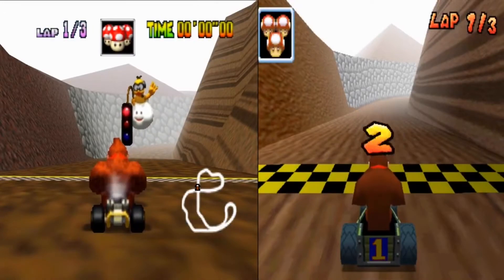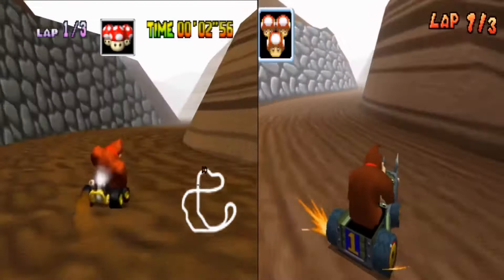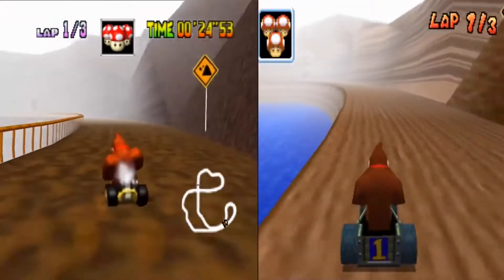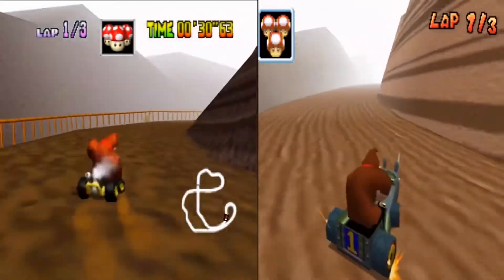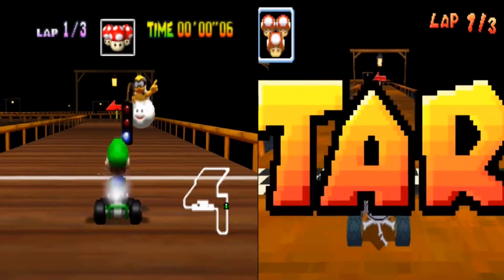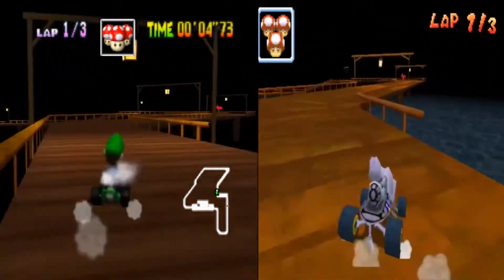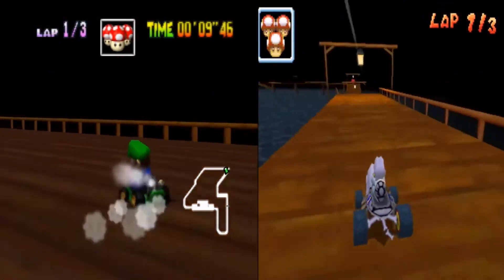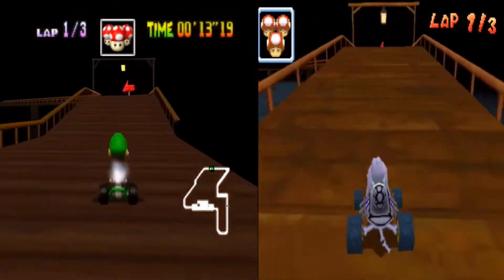Next N64 track is Frappe Snowland. I didn't really like this track in the original, and the remake isn't any better. Honestly the track feels a little sized down and there's nothing memorable about either version. I do think the original is better because the overall flow feels better. Next we have Choco Mountain, and I basically have the same opinion — the flow isn't as good as in the N64 version, and they removed the fences, which is kind of annoying when playing on 150cc and you get knocked off by the boulders.